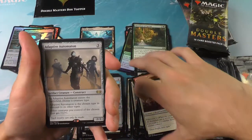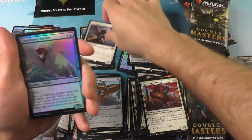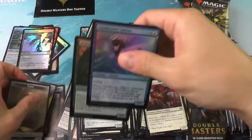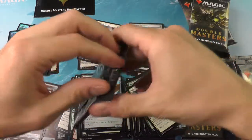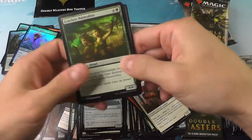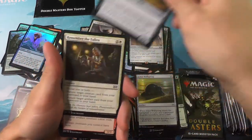The first rare here is the Adaptive Automaton, and then the Archangel of Thune. I was just about to comment — we have not seen any more mythics yet, and we're about a third of the way through the box. Oh, that was a clean pull right there. Maybe we're getting the hang of this.